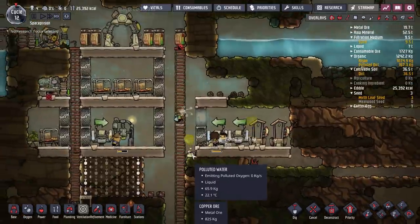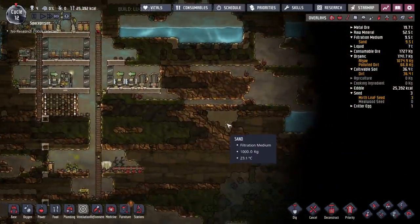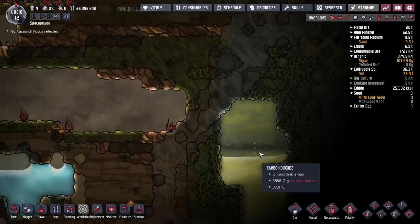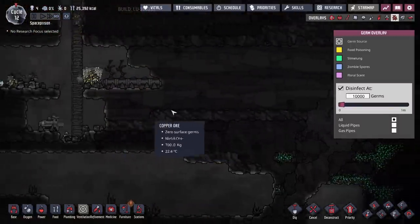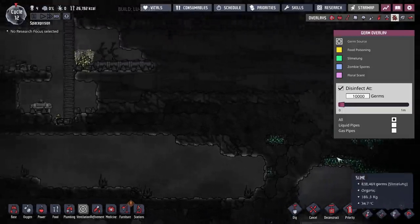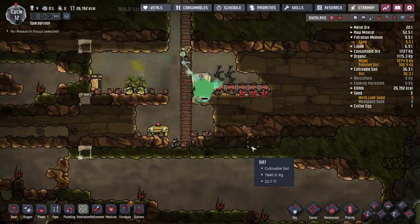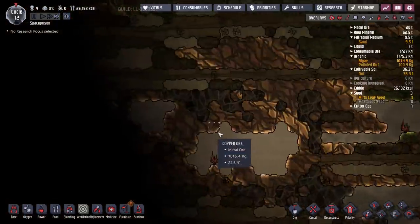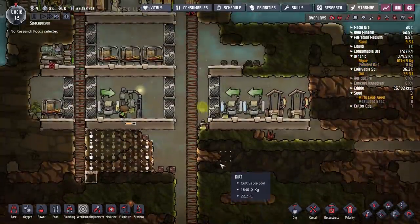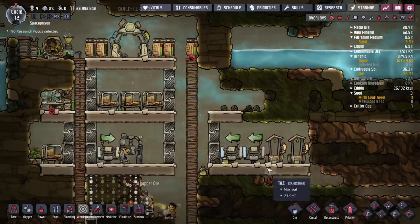We need somewhere to empty out the polluted water, because at the moment we're putting polluted oxygen into our area. We've got this over here, but if we could dig over there without getting into any of the germs, we could pop that in there. It's full of polluted oxygen. There's a vacuum over here we could dig through, but I think we'll leave that for now because we do have plenty of normal oxygen and we're doing okay on that front.